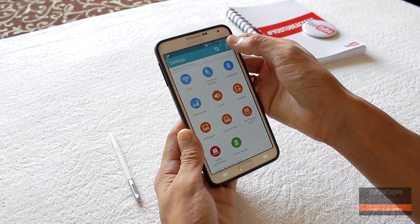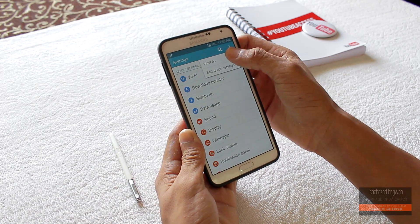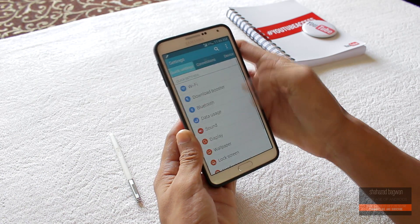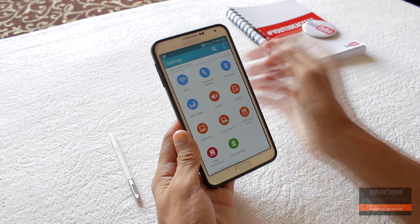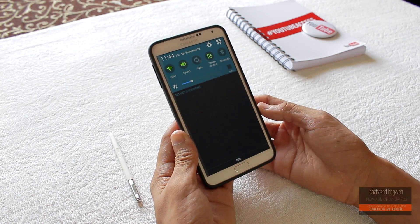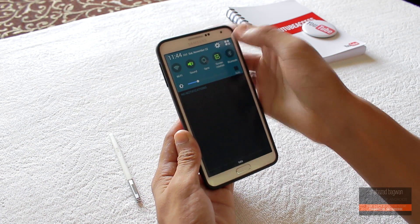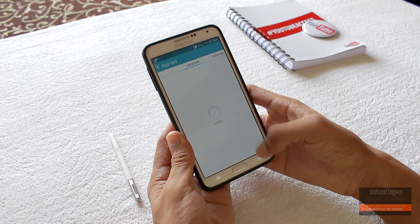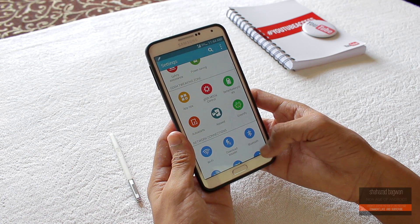You can also change the look to list view, tab view, and grid view, and you can edit the settings to only show the things that you want. All the basic functionalities like Wi-Fi, data, and Bluetooth are working fine for me and I didn't install any kernel or patches. You get a tweaking zone in the settings which includes all the root, app, and mods.